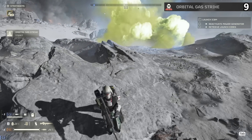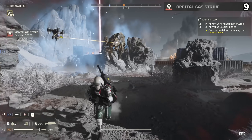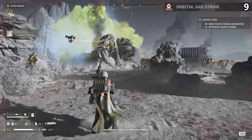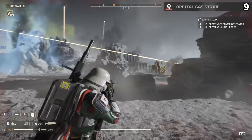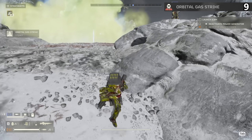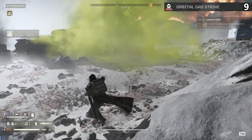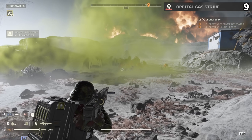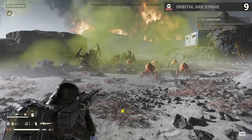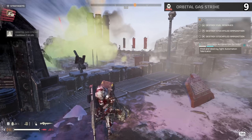The Orbital Gas Strike is a blast of green gas that covers everything in its radius. The gas deals damage to targets over time, and with only a 75-second cooldown, you will litter the planet with toxic clouds constantly. Against bots and bugs, it quickly took out targets it landed on and eventually corroded away other enemies walking into the area. On the one hand, it can be very handy for softening up enemies and saving lots of ammo for your guns.